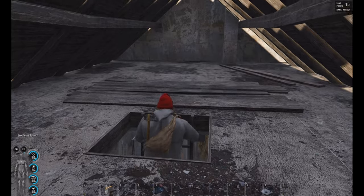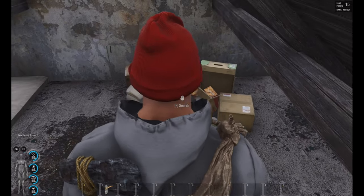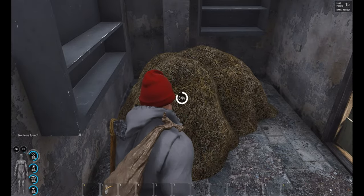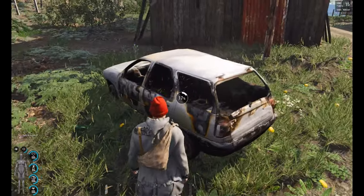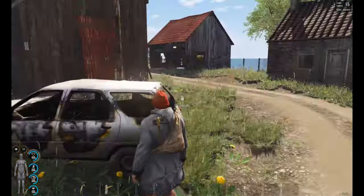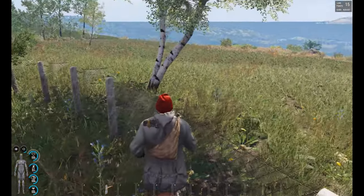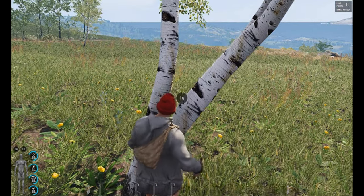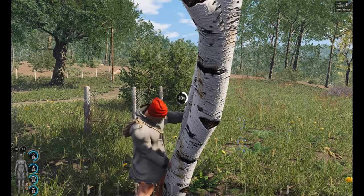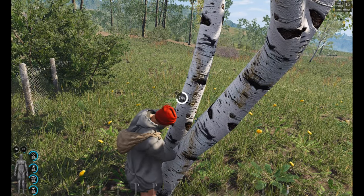Anything in here? Some more bolts. Now bolts and nails do stack. I think we need to make a crate. The reason I'm making crates is that way you can store more items in your vehicle.